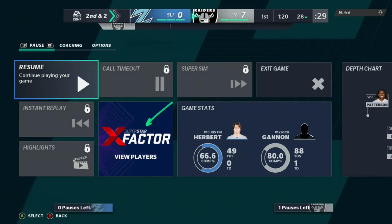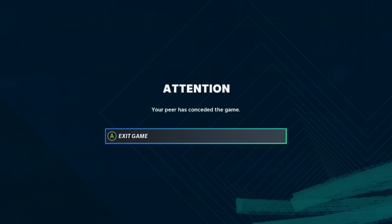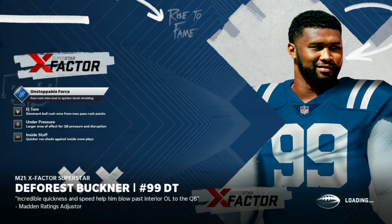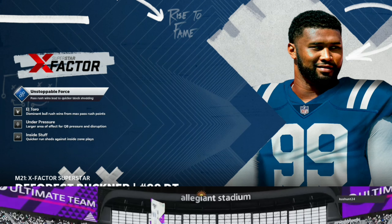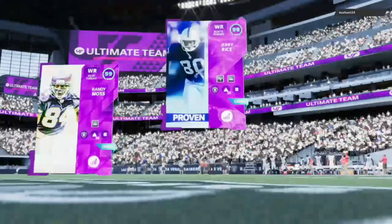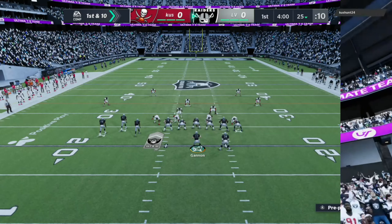First and ten, going to the money play — Ruggs makes a man miss, eats a fat hit stick, but still picks up a nice gain. And it looks like he's out of here too — back to back rage quits. Apparently he's got somewhere to be, some tulips to pick or something. We're gonna get into game three.